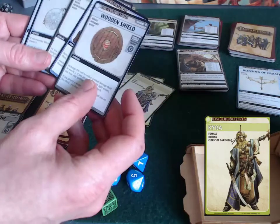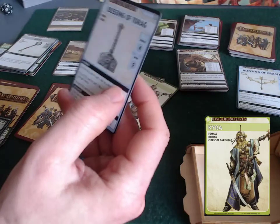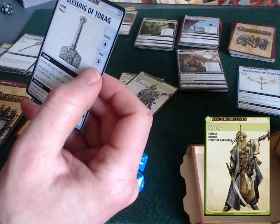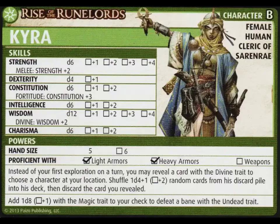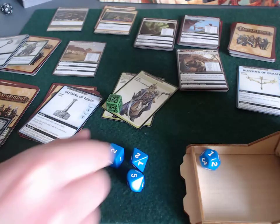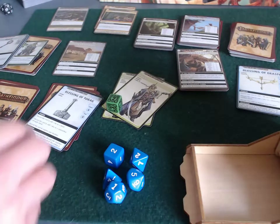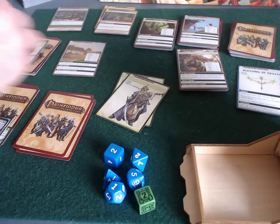Kira's opening hand has two blessings, a mace, a Guard ally, and a wooden shield — she's ready for anything. She explores and reveals a Blessing of Torag. She needs a divine check of five; her wisdom is d12 and she gets a flat plus two on divine checks, so she only needs to roll a three or better on a d12. She rolls a one. Unbelievable.